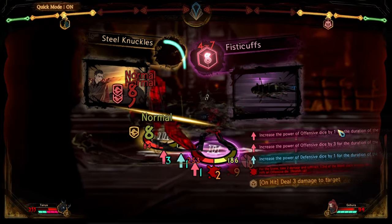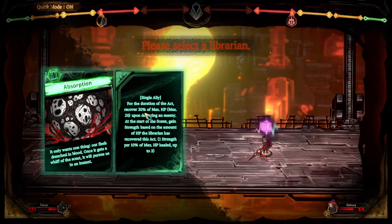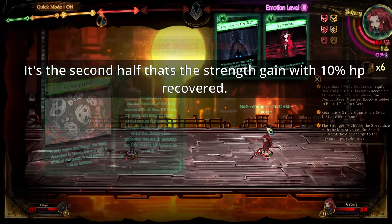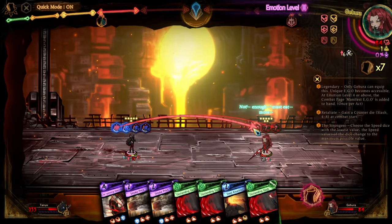It's five bleed or something. We're okay on our Saturday recovery. And we're going to take Absorption first, so the 20% HP is immediate. Right now we're at three — we're going to get six this turn. Doesn't matter for the Ego Page. Six immediately. You always take this first.